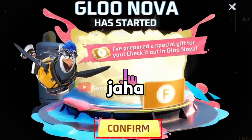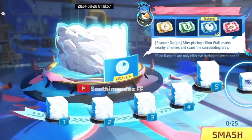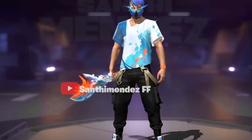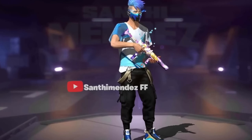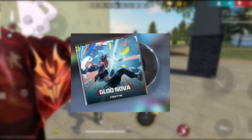First of all, you will have a banner. When you click the interface, you will get into the interface. There will be 5 boxes, and there will be rewards in those 5 boxes. There will be some temporary skins, some prank skins, bundles, and also Mac 10 skins.